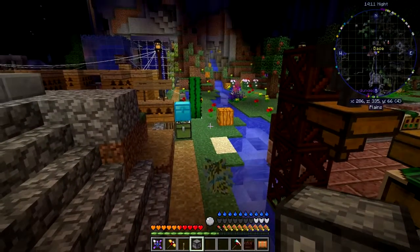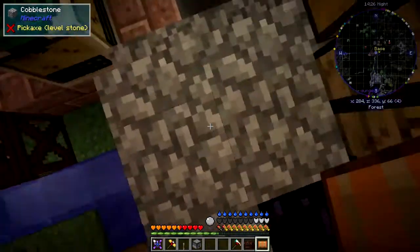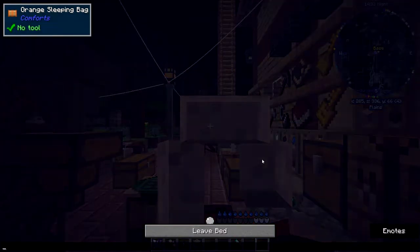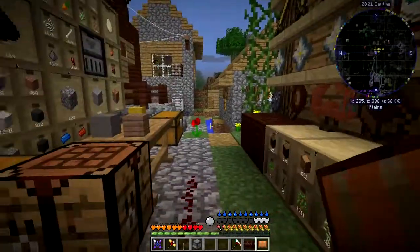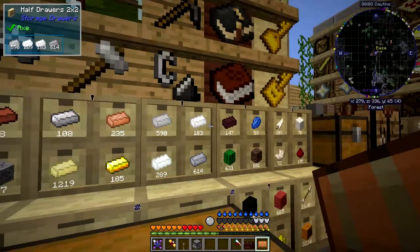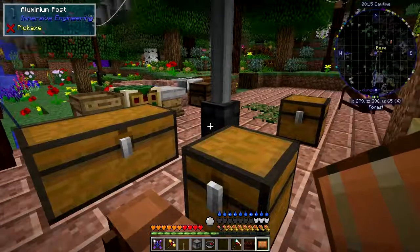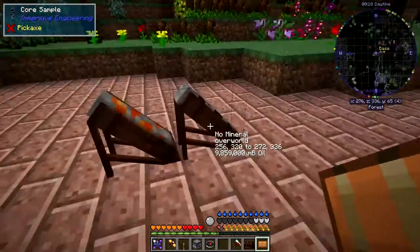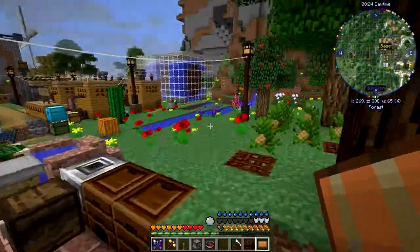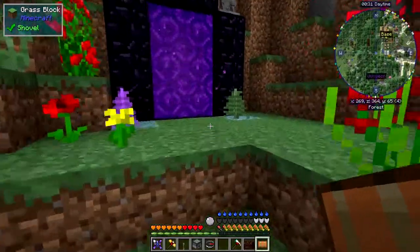There's also compasses - they can be used everywhere including the End and the Nether, and they'll point back to there. Let's get a compass - there's season clocks, so we know it's into spring now. Let's just take an ordinary compass - this one will point me back to basically spawn, or it should point me to a portal. Let's go into the Nether.